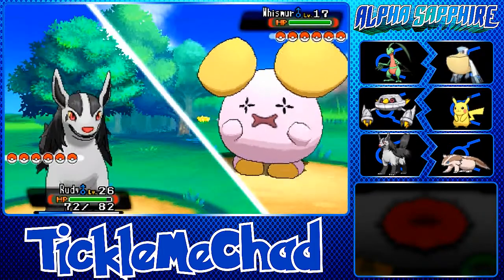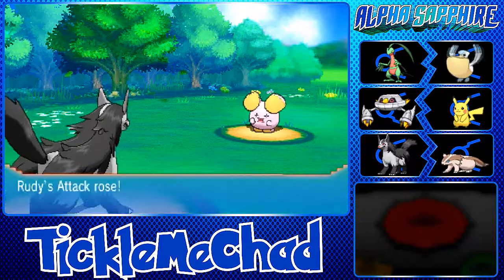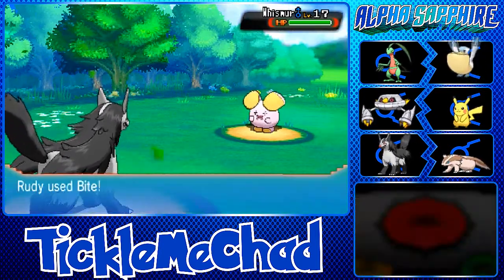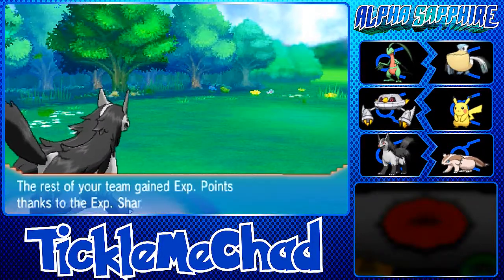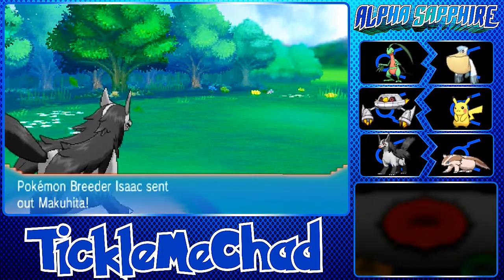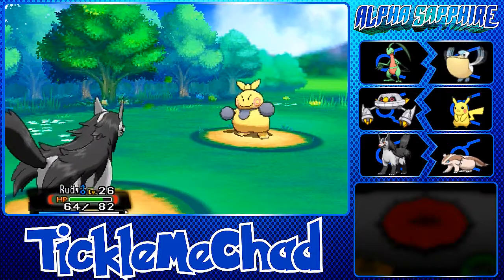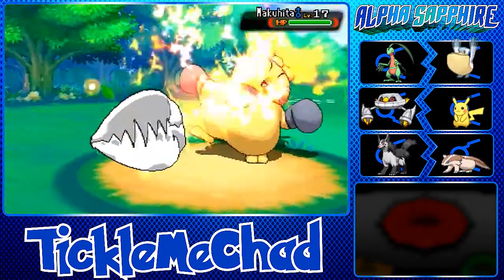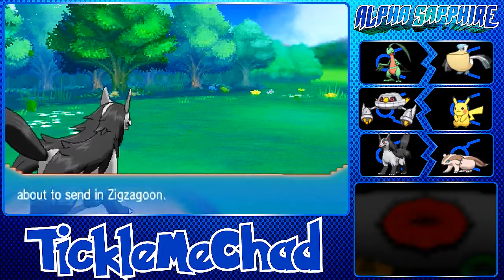The Whismur goes for Howl which is a little scary, so we Howl too to raise our Attack. Bite one-hit KOs it. Next is Makuhita — nine levels below us, so Thunder Fang should take it out. It tries a Fake Out but we outspeed and one-shot it. Quick Claw activated again when it didn't matter — it seems to only activate when it's useless.